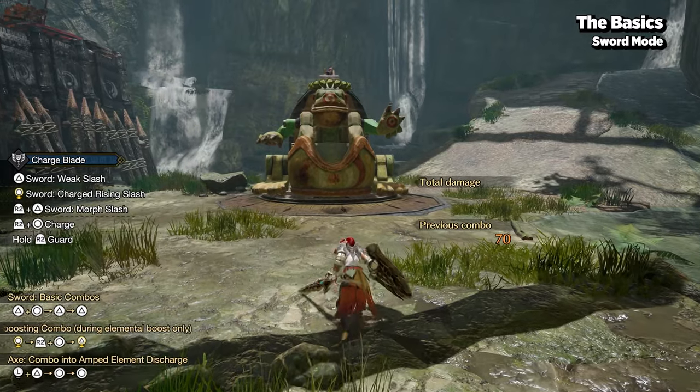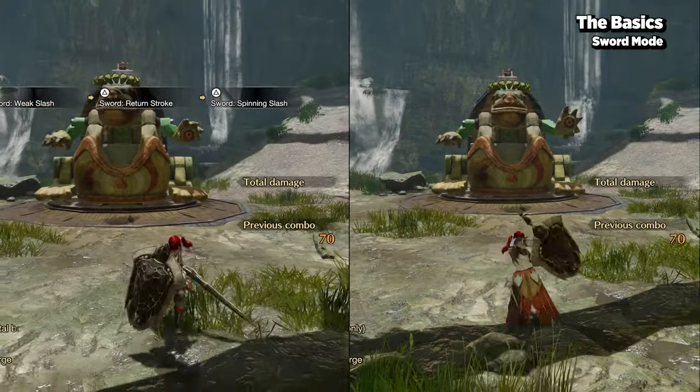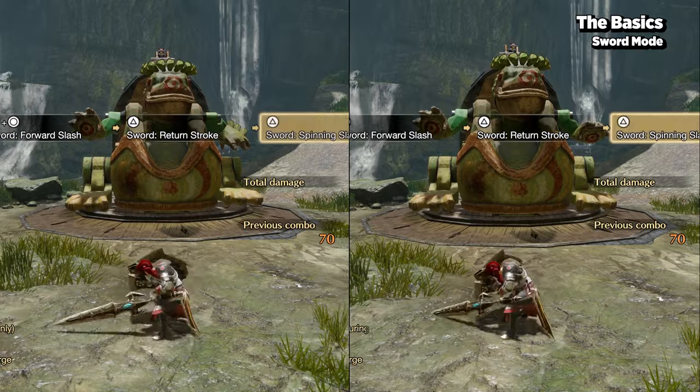By pressing your combo buttons, you'll do a lunging slash which is useful to gap close and is also the same as your draw attack. This can follow up into the rest of your basic attack string.